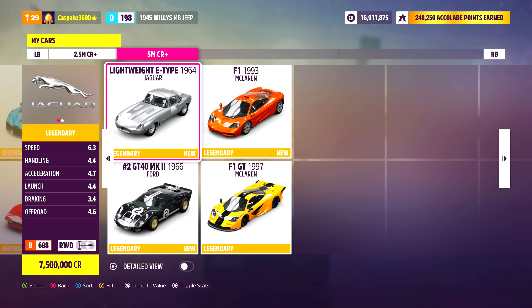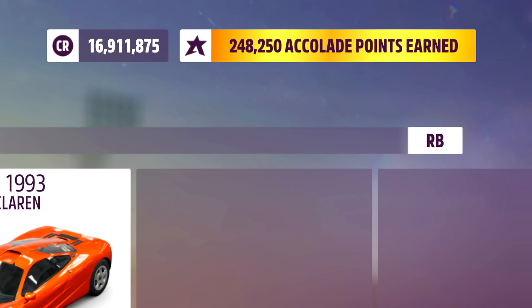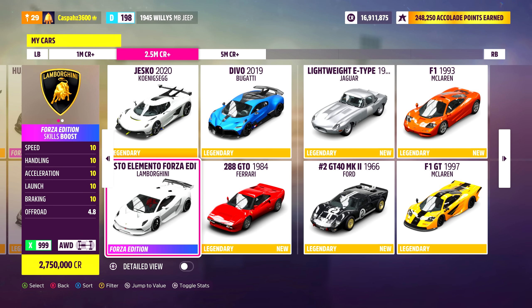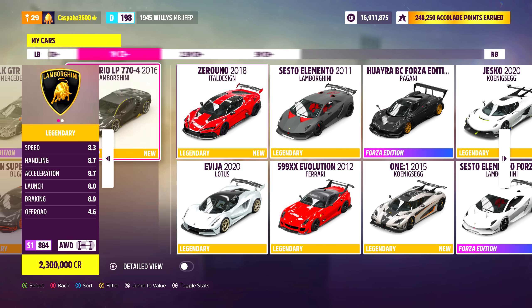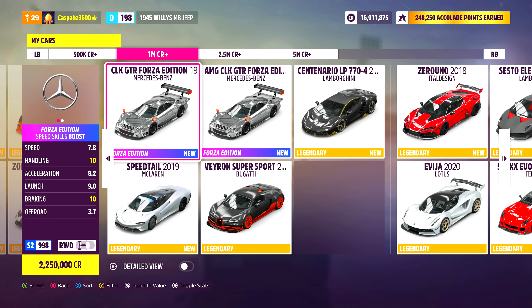You may have seen and even tried the infinite barrel roll glitch for yourselves. Today I'm going to show you exactly how to rewind it so it perfectly sits on its back every single time. I will also show you how to prevent any crashing issues once you get the glitch down. You will be able to convert these skill points to super wheel spin tokens, and this is an incredible way to get money and extremely rare cars.